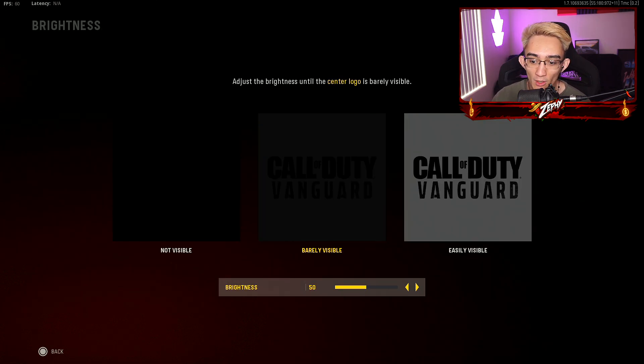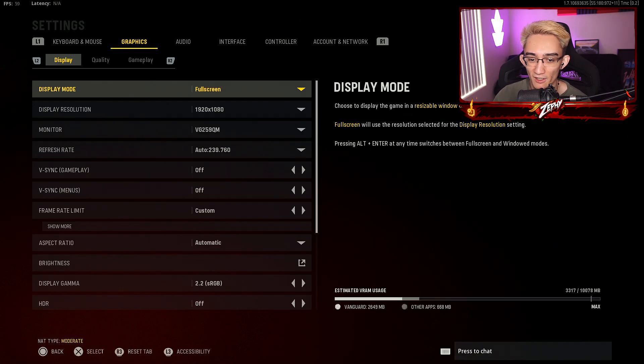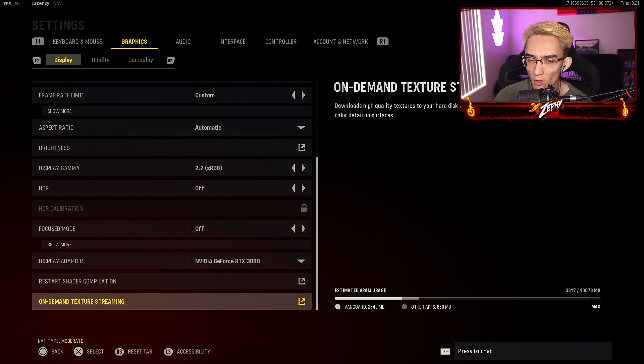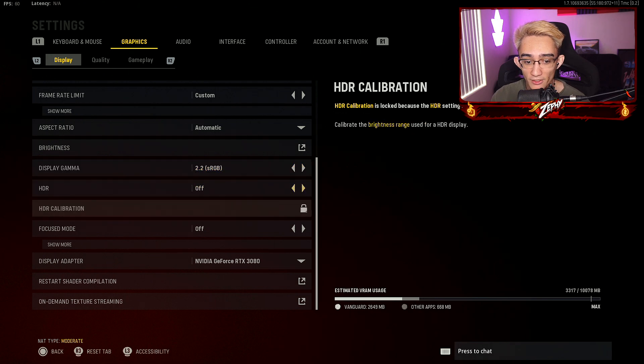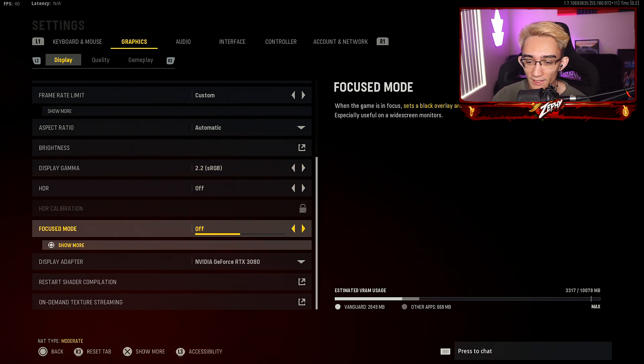Your brightness should be at 50. You don't want to have your brightness too high because it's gonna make your screen all washed out. In my opinion, it kinda makes it hard to see in general if you put too much brightness. And if you feel like your screen is dark, you might want to take off the HDR and also keep your display gamma at 2.2. Focus mode, I have it off — I feel like that makes the screen a little bit distracting. If you guys want to increase your brightness, you can just simply do it on your monitor.